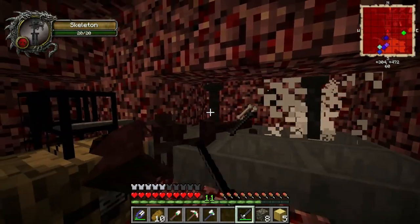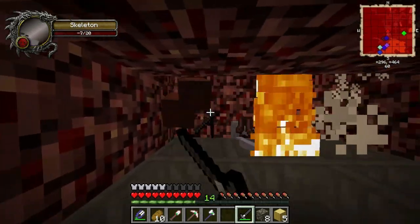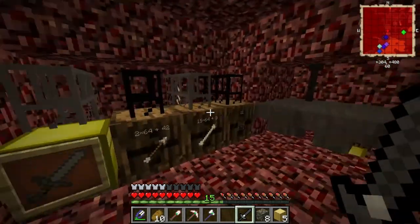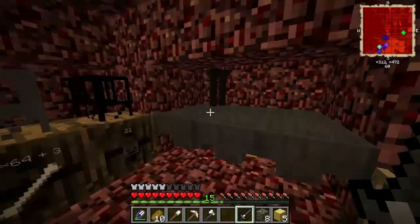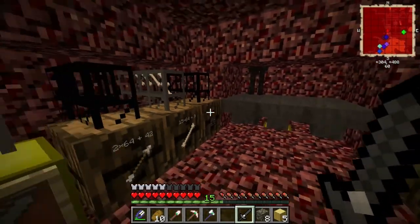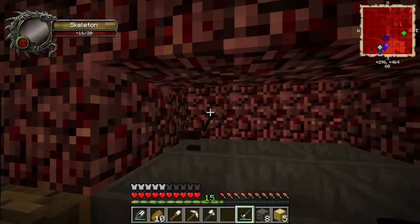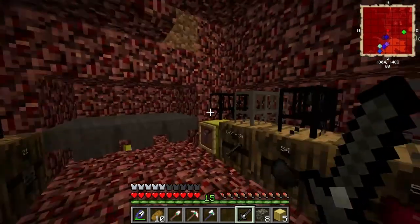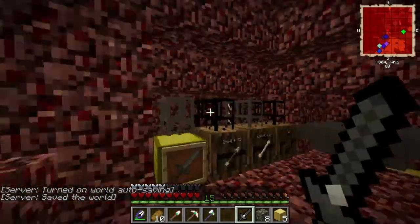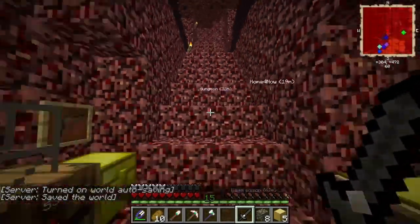I've got Looting on my sword so we'll get a decent haul. Drops go into a gold chest buffer first, then get pumped out into the hopper system so the hoppers don't overflow. The coal's going in nicely — you can see it all working. We have lots of wither skeleton heads so we'll be able to make portal guns, beacons, and other gear. We're getting lots of coal from this farm.